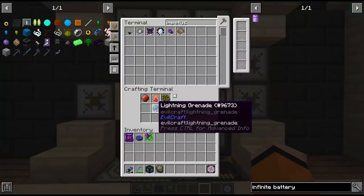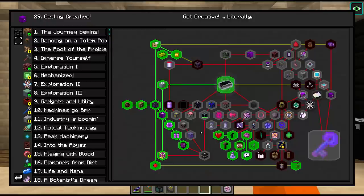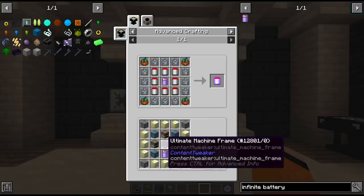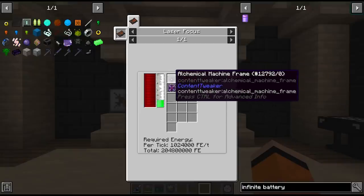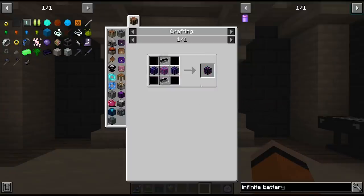I did go and collect some more dungeon tokens a couple of episodes ago, so while that's crafting up let's look at the next creative item - the creative power cell. We have to get an ultimate machine frame for this, which thankfully is the last machine frame. I think this is the 20th machine frame in this long long chain of machine frames, but we're at the last one.